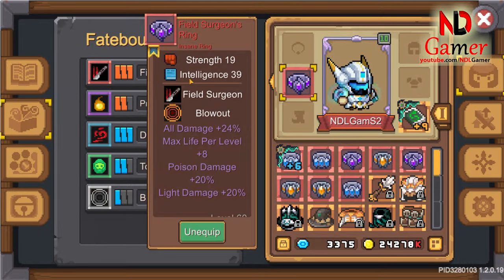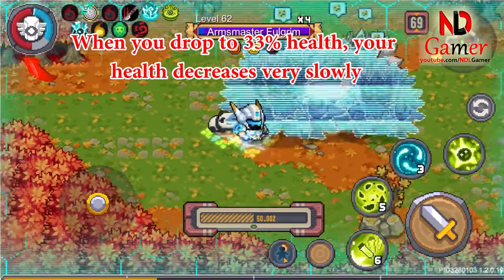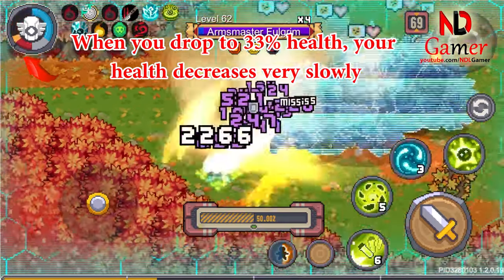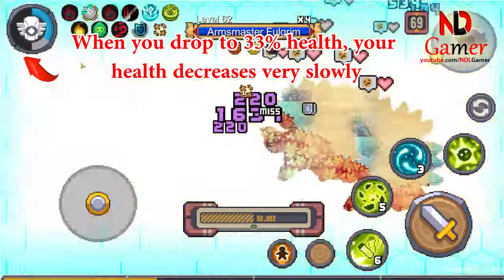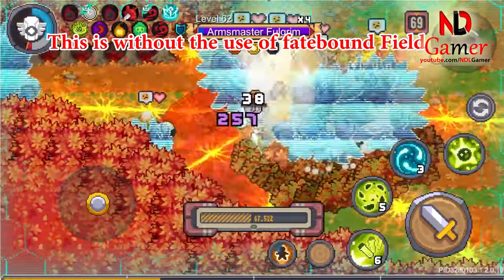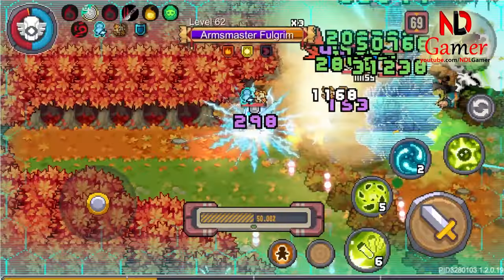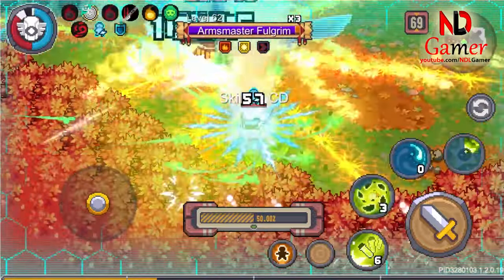The third ring is a versatile ring that can be used for any class, and it's something Valkyrie players really need. When you use it, it helps you increase survivability, preventing you from getting shock deaths like before. With this ring, if you use skills that increase health as well, you're almost invincible.